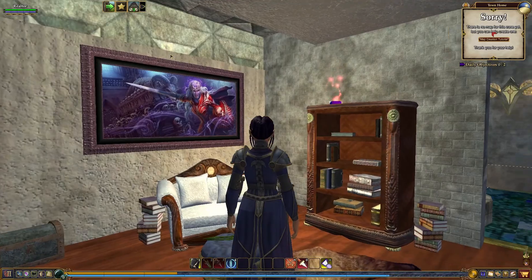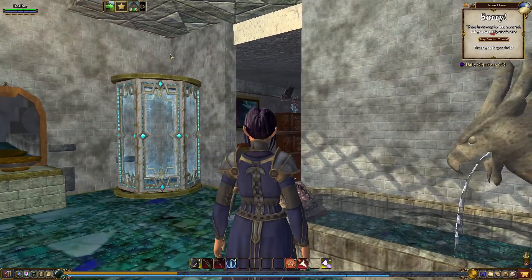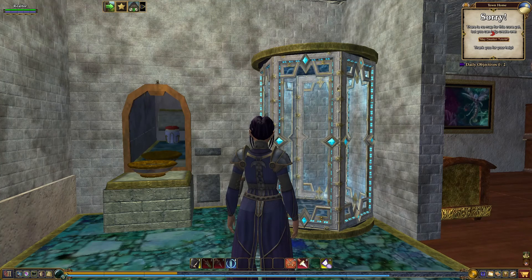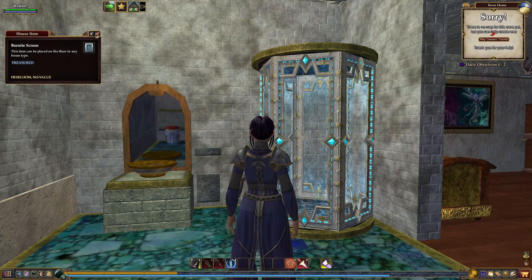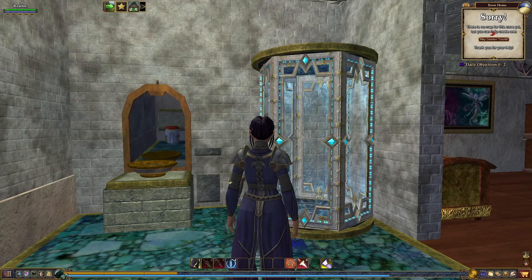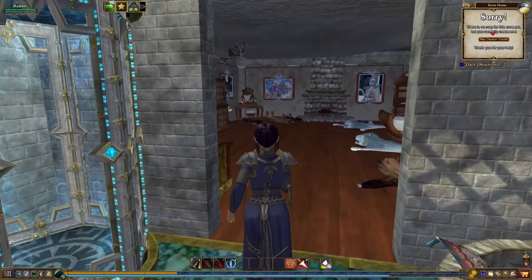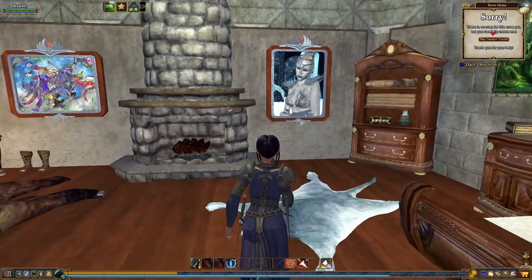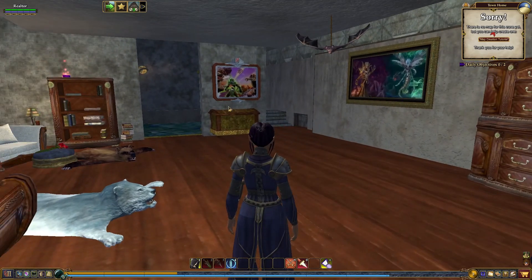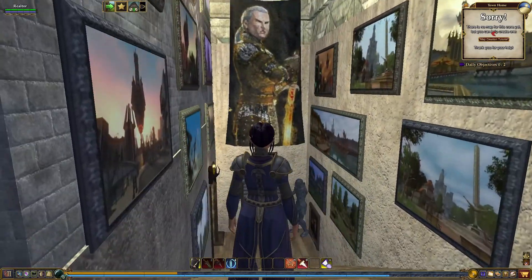This is a huge bedroom and we've even got a bathroom. Oh, those pillows would be a great addition to that tub. Look at the shower — that's a beautiful shower. It's just a screen they've used to create the shower. The top is a Dalgar round platform. That's really clever. And we've got our bed with rugs on each side to help keep the feet warm on those cold winter nights, because hardwood floors can be quite chilly.